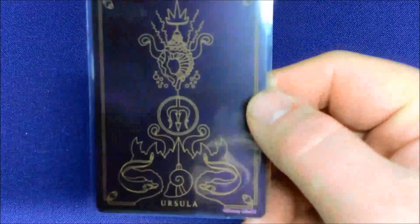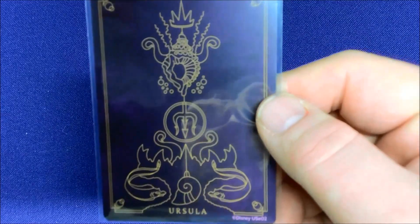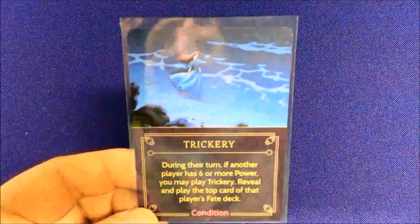That was the Queen of Hearts. One more deck to go — this is a long video, that's why I split it into two. We have Ursula, our final villain. The purple card back has her eels, her cauldron, a shell, the trident, another shell, and a crown. She's got Trickery as a condition.